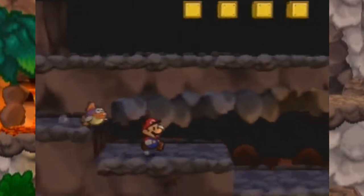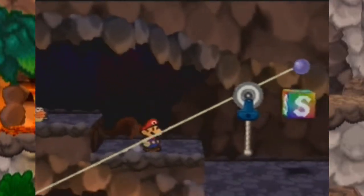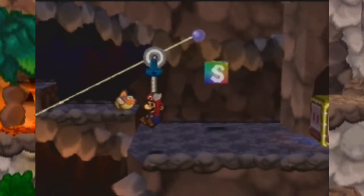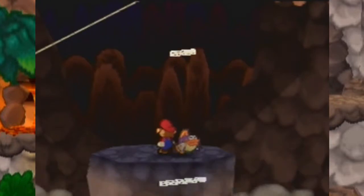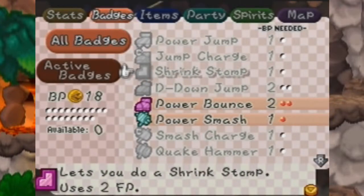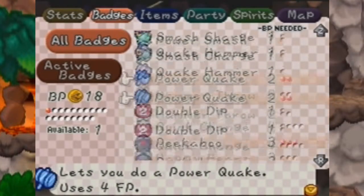All right, we're all good. I was just making sure that I had explored that room to the right, but I forgot I got an upgrade block there so it's all good. See if we can snag this badge — excellent, fire shield badge — and I'm going to equip that right away.